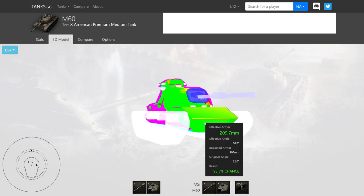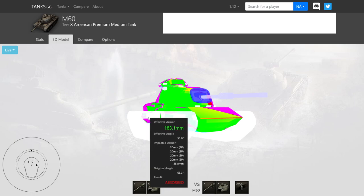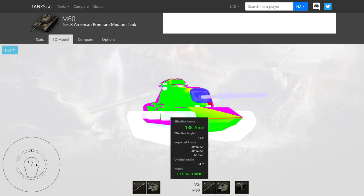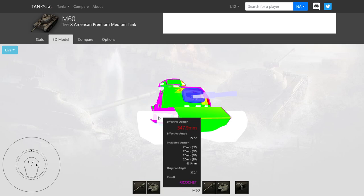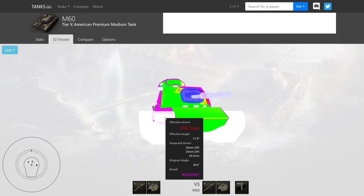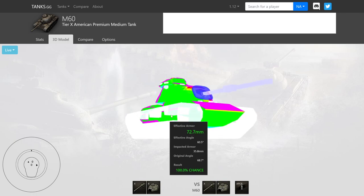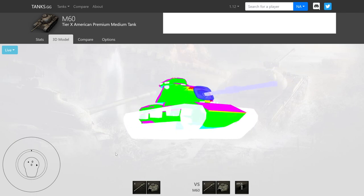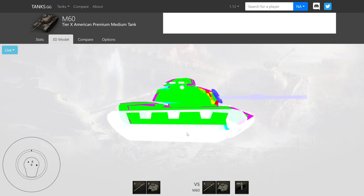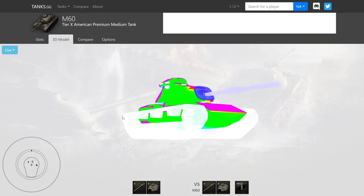Side armor on this tank is actually not that bad — 63 millimeters all along the edge, along that center pike. So it cannot be overmatched, not even by a Death Star; they need 62 millimeters or lower. If you are side scraping, the auto ricochet angle will bounce any round that hits it. However, as we get further towards the back, it can be overmatched. The rear has less armor: 36 millimeters.